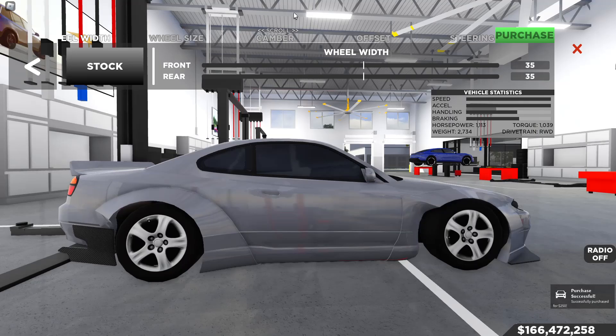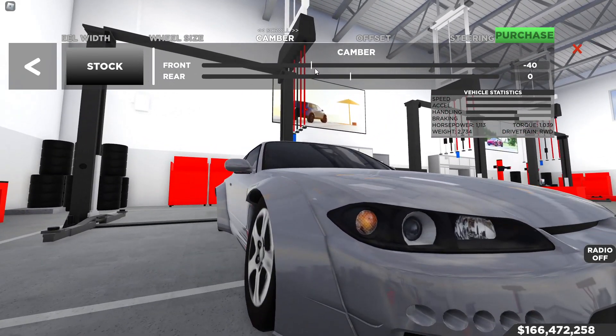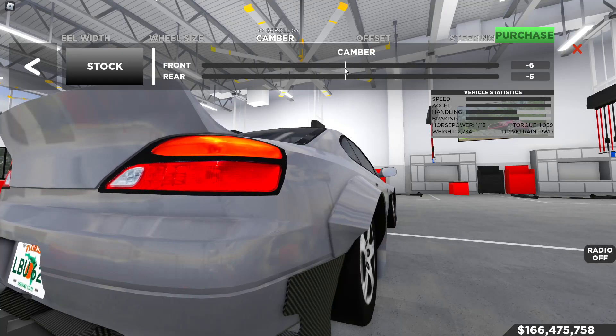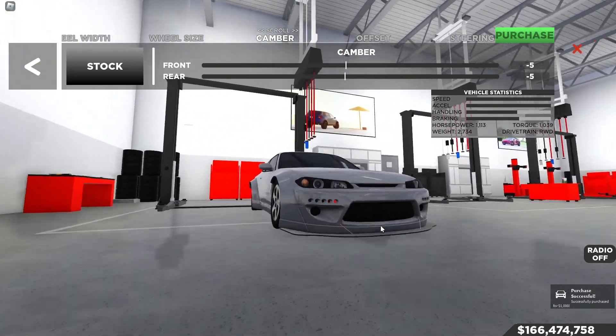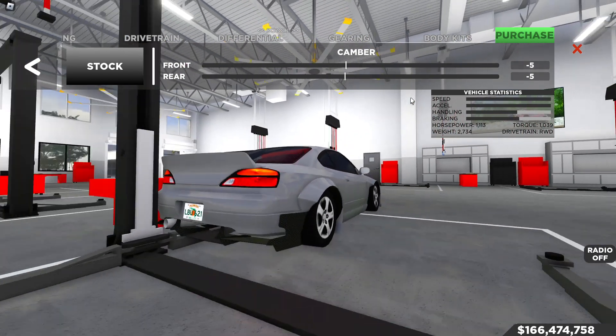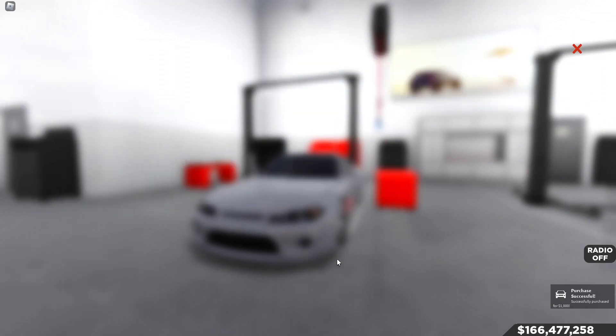We'll do 5 degrees of negative camber front and rear. The outward tires look a little cleaner now. So to recap: we're done with suspension, wheel width, wheel size, camber, and offset. We'll purchase the camber settings and then move on to paint.